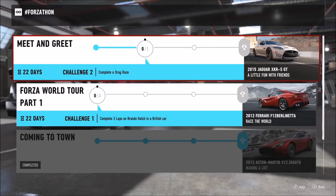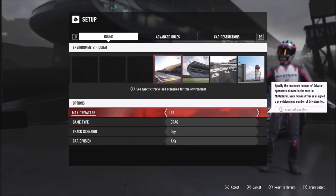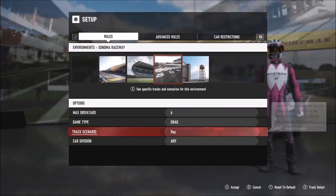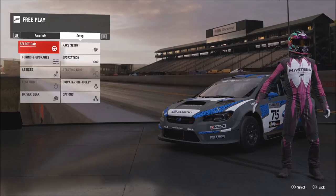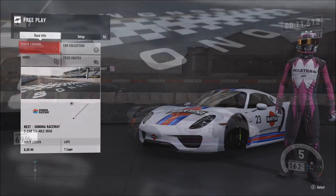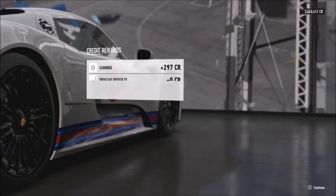The beginning of the next set of challenges just wants you to change your driver gear. Come out of the Forzathon event tab, turn left to driver gear, and change it to a different one from what you're wearing — that completes the first challenge. The next one just wants you to complete a drag race. Go down and change the race type to drag, set the driver count to whatever you want — I left it at six and did it in the hypercar division using my Porsche 918 Spyder. It doesn't matter where you finish.